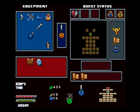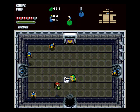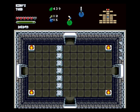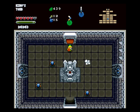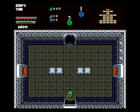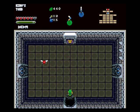Just regular Tektites. Unfortunately you can't stun these. Trying to find a heart somewhere, otherwise I'll just use the fairy - might as well. Although I'm thinking of just saving that for later.